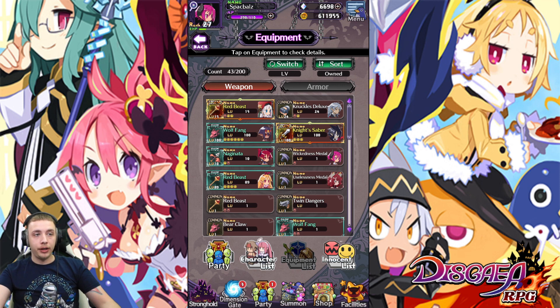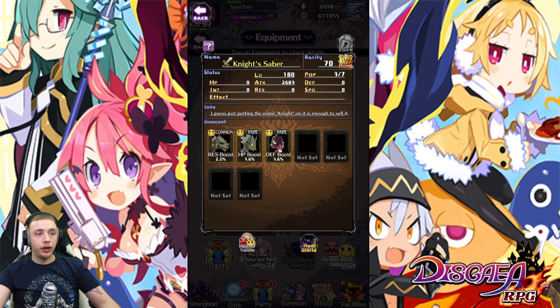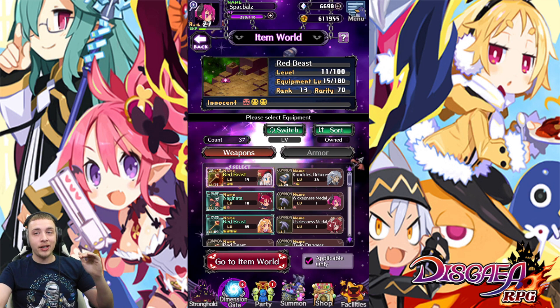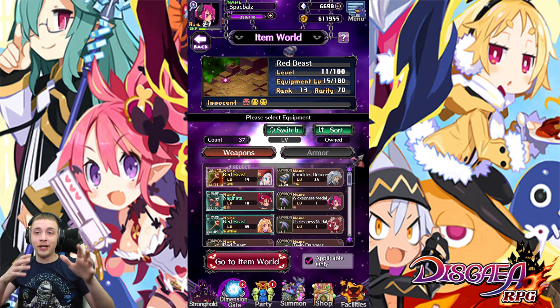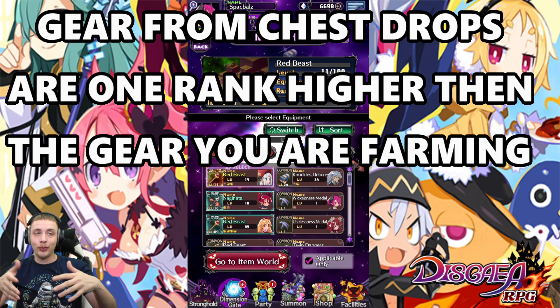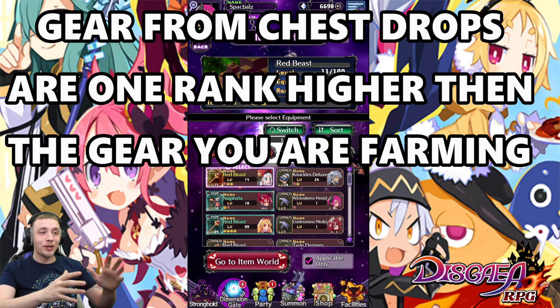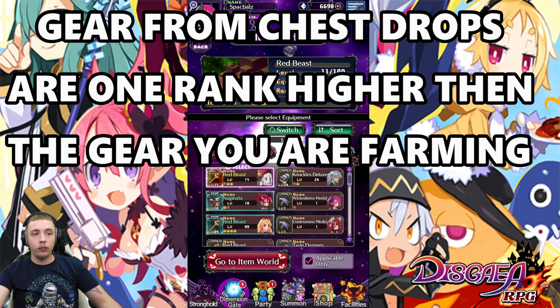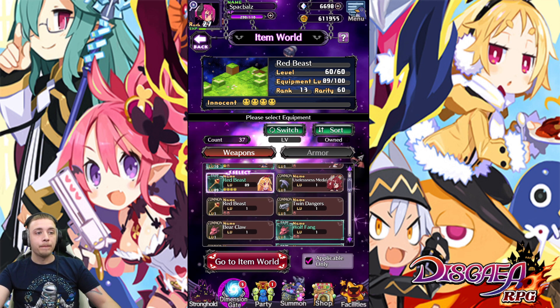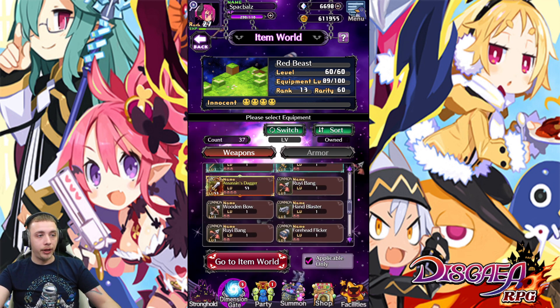Now to check rank on gear: click on a piece like Night Saber on Val, go to item worlds, and it'll show you the exact rank and rarity. This is rank 13 — the highest rank of my shop — so leveling it up is good. It has three innocents already, it's level 11 out of 100, and I stop every 10 floors (level 10, 20, 30) to get the chest, which gives a higher ranking piece of gear. All the gear I'm using right now is rank 12 or 13.